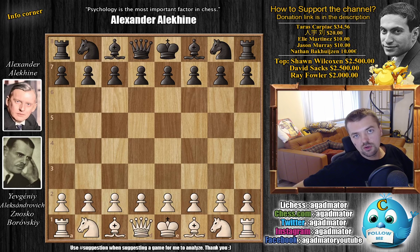Hello everyone and welcome to a very nice game that was played in the 1925 Paris tournament. It was a double round robin featuring five very strong players: Aleksandr Alekhin, Evgeny Aleksandrovich Znosko-Borovsky, Savily Tartakover, Karol Lopatsenski, and Edgar Cole. There were a lot of very nice games played in this tournament, but this one is considered to be the craziest game played there.